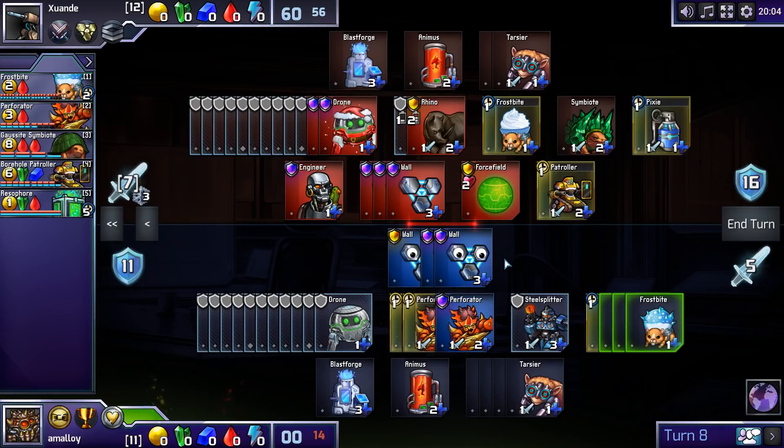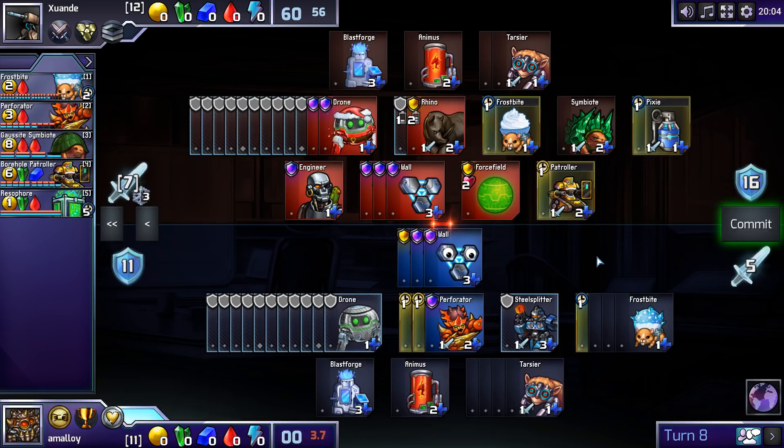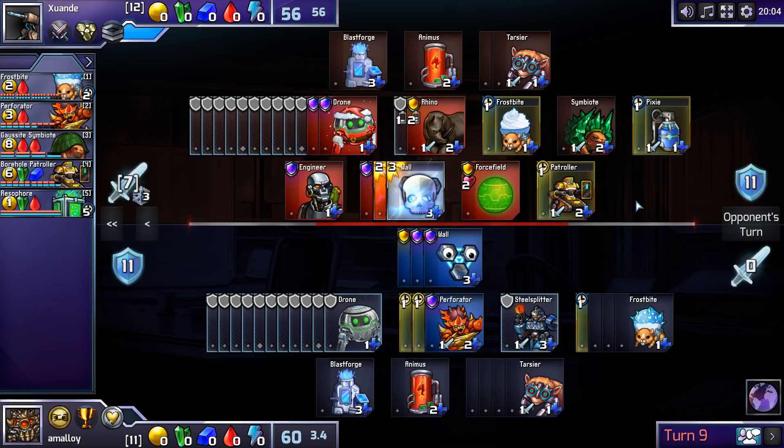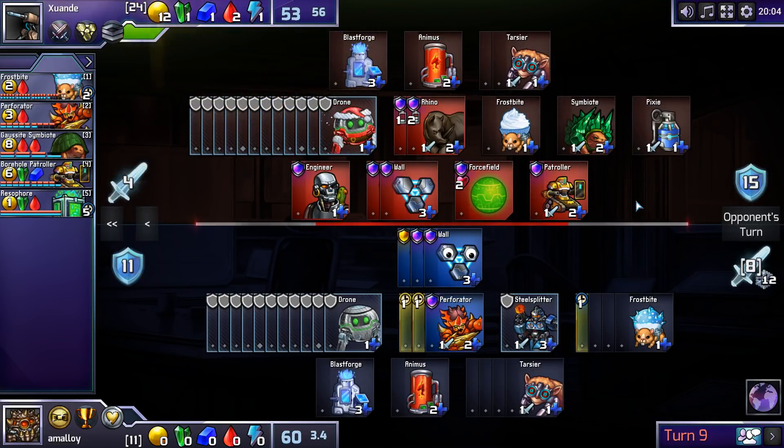Two Perfs? Doesn't seem that great, though it does threaten a lot. I don't like my position and I don't know what to do about it. His Pixie also leaves him with good exploit ability — I'm not granular right now and he can take advantage of that because he has a Pixie. I knew that when I was defending, but I didn't really have any good ideas for what to do about it.